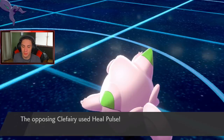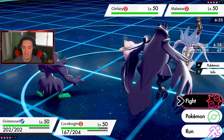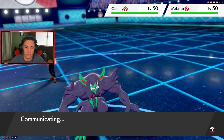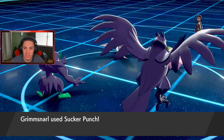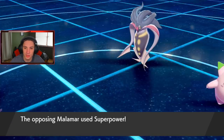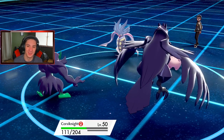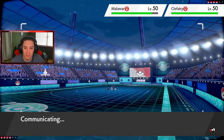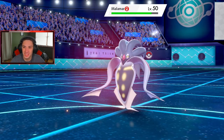We gotta take out that Clefairy. I'm going to go Sucker Punch and then throw Iron Heads on the left side. Ally Switch comes in — Sucker Punch doesn't work now, so whack. Iron Head comes out, no flinches, this thing's going to start teeing off. I gotta watch myself here, this is getting real scary. Sucker Punch going out and throwing Iron Head on Clefairy — I'll play the long game. Contrary Malamar is doing work on us.